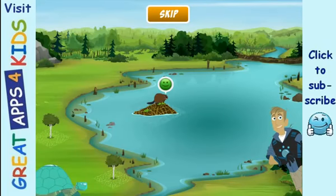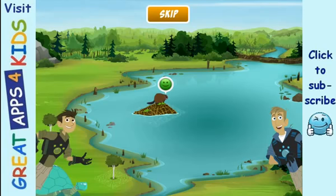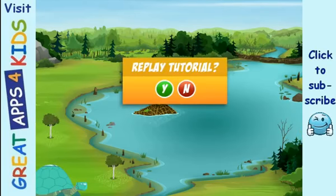You can add more homes to attract more animal pals. Remember, just touch the screen to begin placing a home for the animal you want, then make sure you place some of the right food for it to eat. Okay, you're ready to play — go find some creature pals! Good luck! Would you like to replay the tutorial?